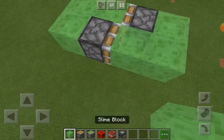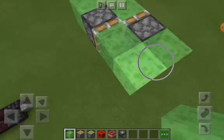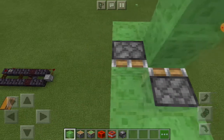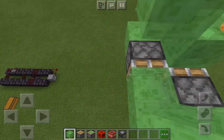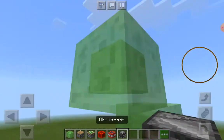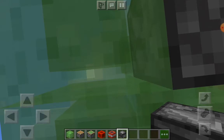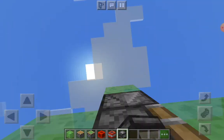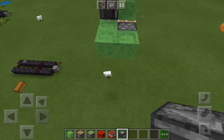If you forgot about the sticky piston, just simply delete the block in front of any piston then pull it back. In case you forgot, just do this — simply add like this. Then you don't need to do that, it's not necessary actually. Now simply place an observer with the arrow of the observer facing downwards.